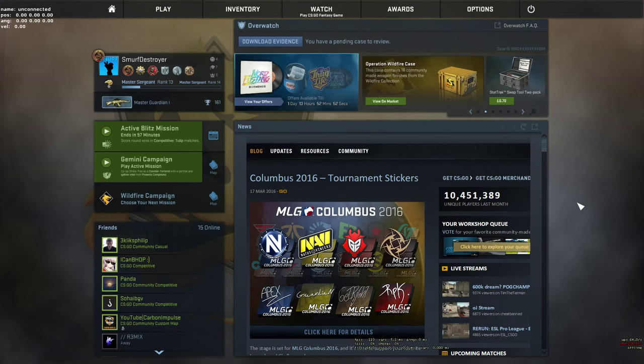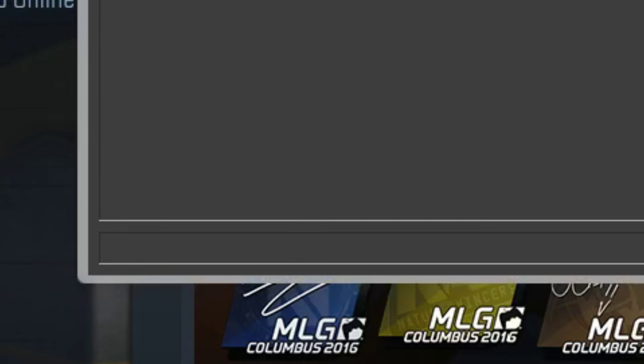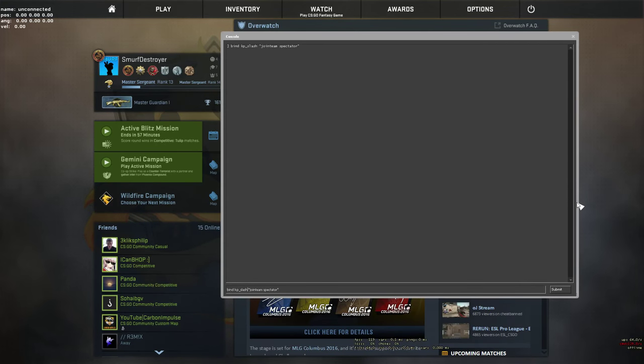To do this glitch, copy the bind from the description and put it into your console. You can change the button you press to activate the bind to whatever you want. I have the bind set up so if you press slash or star on the keypad it will do the bind, so it's easy for me to spam — I can just alternate between them.